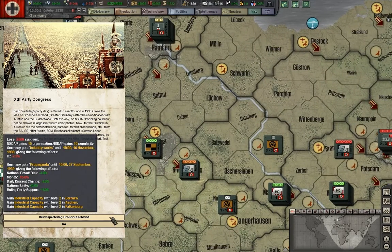The Tenth Party Congress will give us six more ICs, reduce revolt risk, and other lovely things like that.